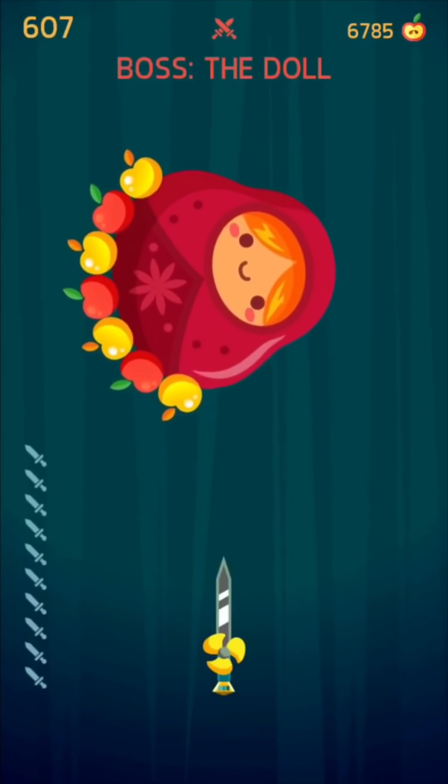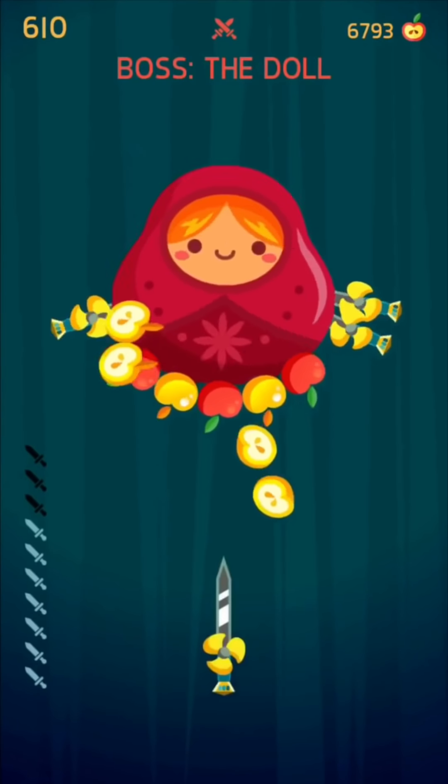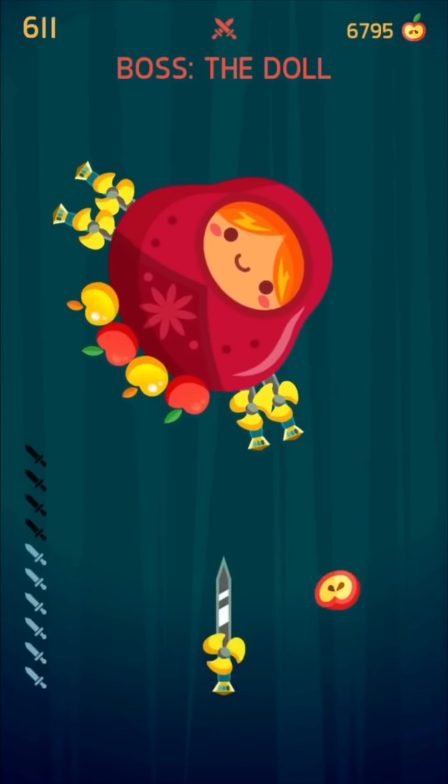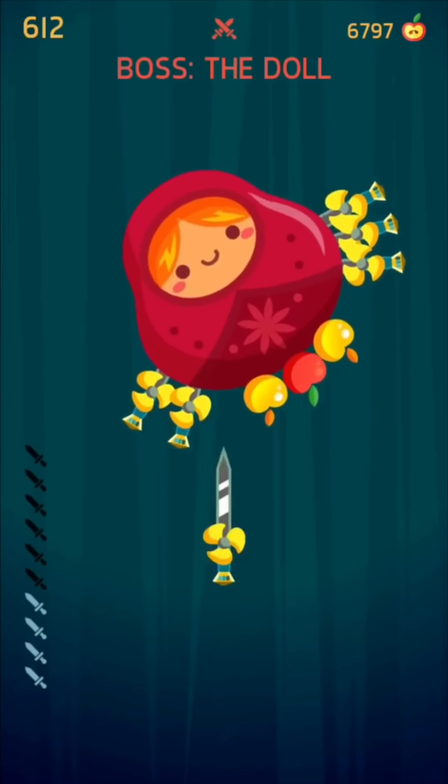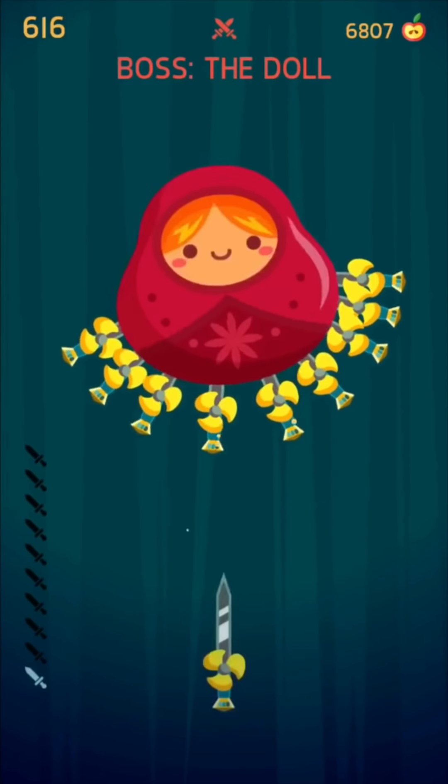What up YouTube. Starting at number five, the Doll. It can be taken out pretty quickly, like you'll see here. If you don't put those knives in the exact right place, they can definitely mess you up and have you lose this boss. That's why it's at number five.